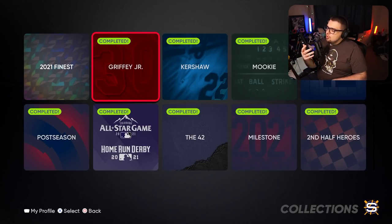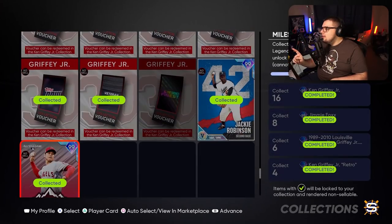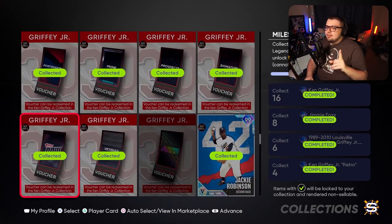Also remember, you can skip one collection. There is one extra voucher — there are 17 total vouchers you can use to get Griffey and you only need 16. So keep in mind, if there is something that is impossible or difficult for you to get, you can skip that one collection. And also, if you have a duplicate card — maybe you chose a card twice on accident — go to theshow.com and file a support ticket to get that handled. It'll help you get these collections done.